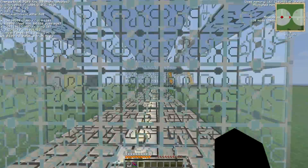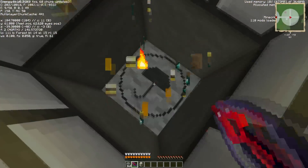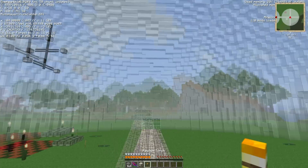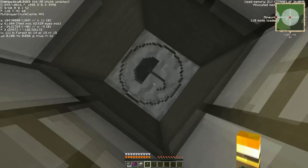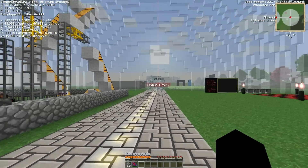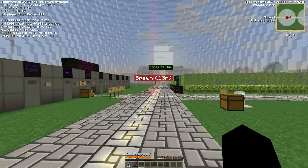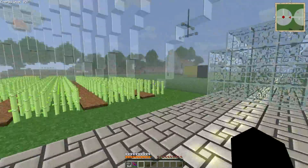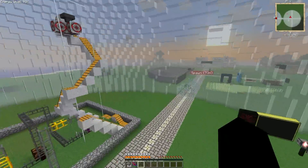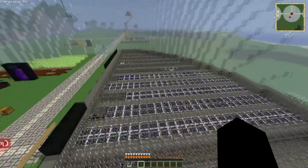I filled in all this space where the solar panels and force fields were and it looks a lot better. Underneath there are two things: first, the rain muffler block, which prevents rain noises within a radius of 64 blocks. Then there's the magnum torch which prevents mob spawning in a radius of 64 blocks — or maybe a 32-block radius, I'm not sure — but it's enough to keep mobs from spawning inside the domes.